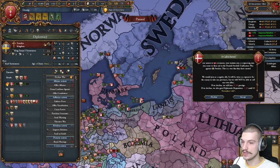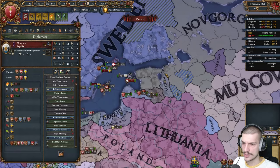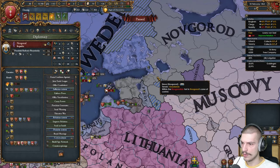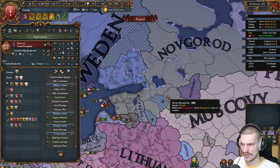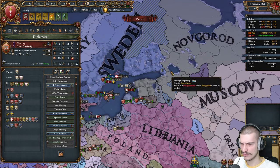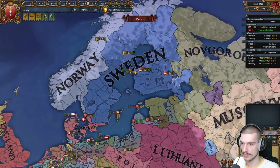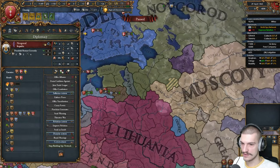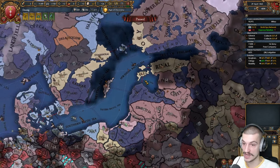Denmark declared on Sweden because Sweden doesn't have any allies — they just let them go. Expanding into Novgorod wouldn't be a bad idea; they're not strong at all. They just lost to Muscovy, and they're fighting Sweden too. Denmark got Sweden back — of course they're super disloyal. Muscovy declared on Novgorod once again. As soon as I get my spy network up, I'll declare on them again. If I can nab these provinces over here, I'll be satisfied.